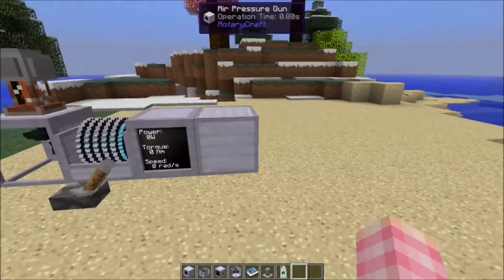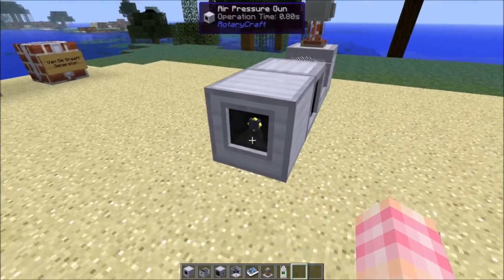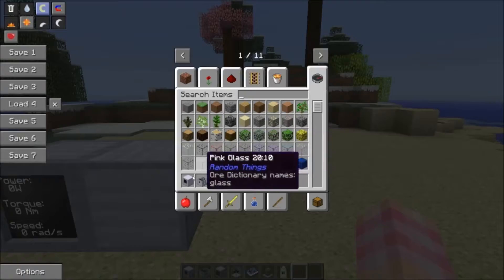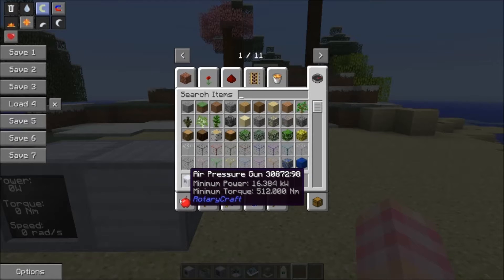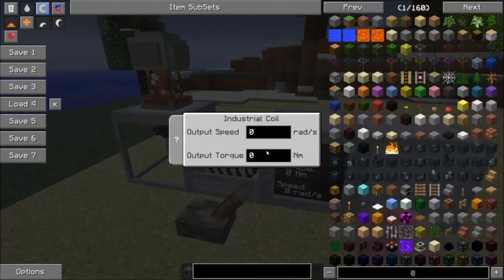What the air pressure gun does — and this is the air pressure gun by the way, it looks kind of cool — it's got this business end on the front and it takes power in from the back. It does require 512 Newton-meters of torque at 16 kilowatts. So we'll give it 512.